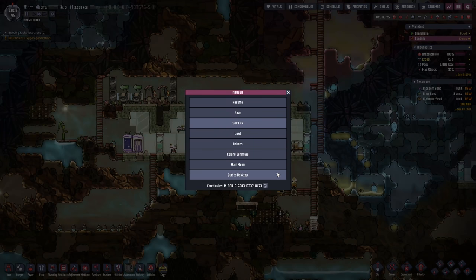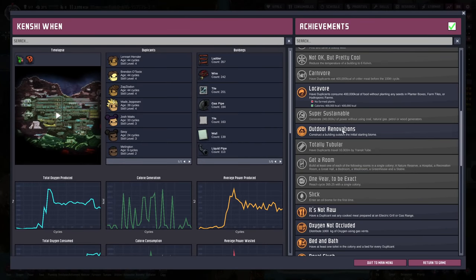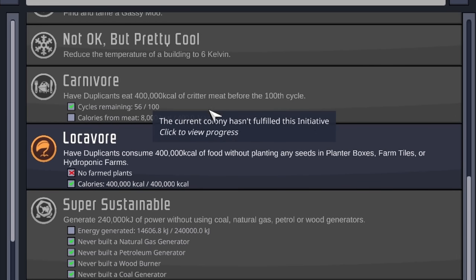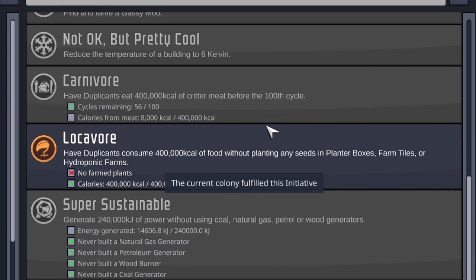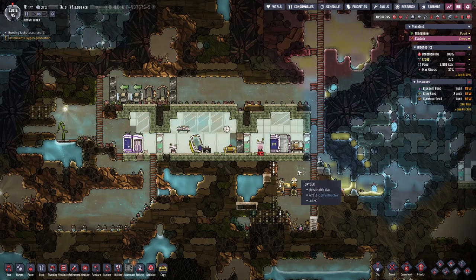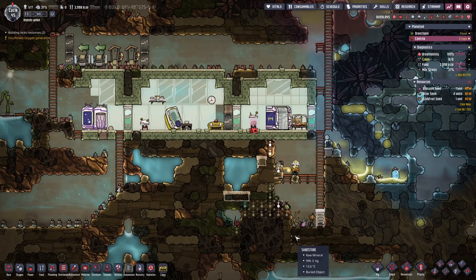I should probably point out why we're going through all the effort of getting all of that. If we go under Locovore, we've got Carnivore. This requires us to consume 400,000 calories of critter meat before the 100th cycle. So meat — that counts as fish, or barbecue. In fact, I think burgers count as well, though that would be a rather complicated way to go about it.